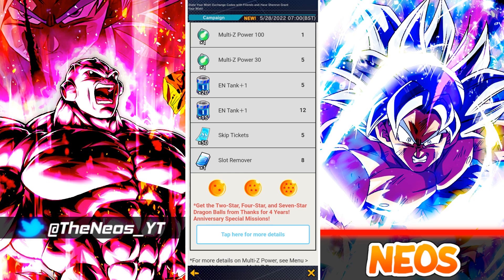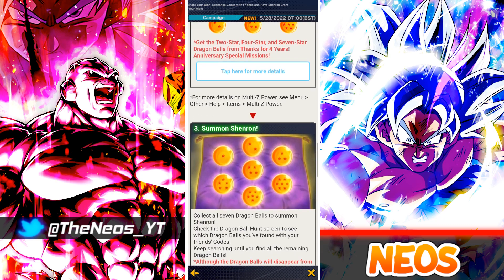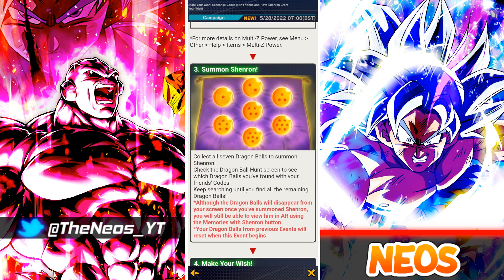Once you collect all seven Dragon Balls you summon Shenron — very easy to do — and then you make your wish. They always have an augmented reality Shenron which will appear pretty much in any one of your rooms. There are also limited edition arts card sleeves.